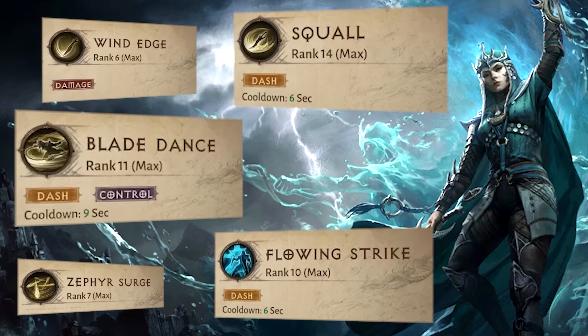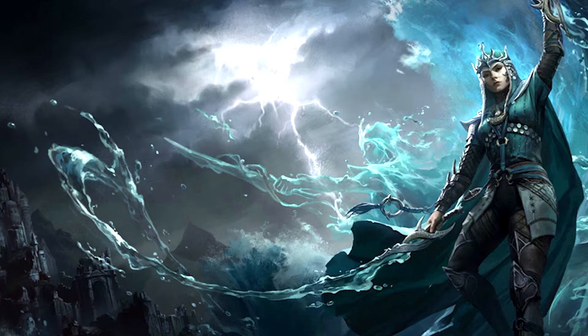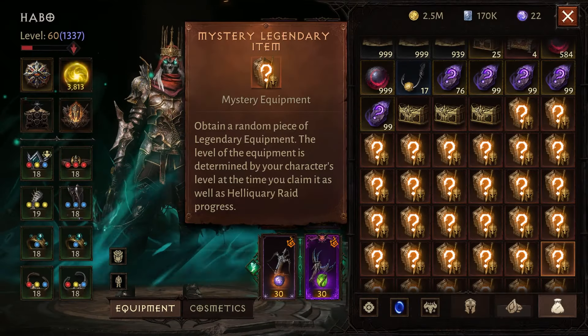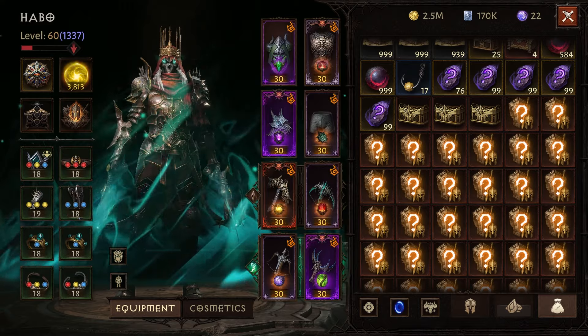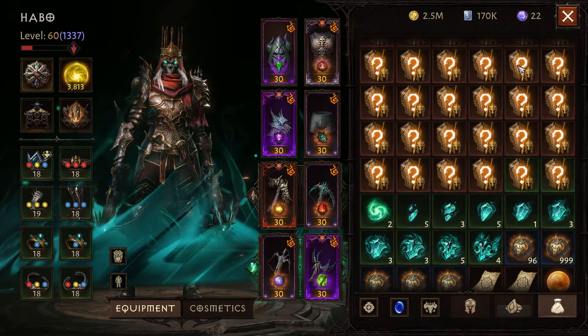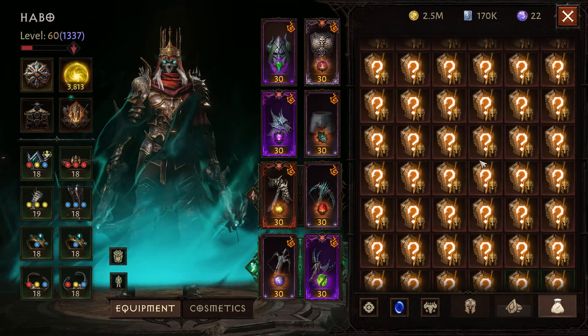Other than that, we can talk about a few things you can do to get some of the legendary items for Tempest right after the release. First, if you have mystery legendary items, use them after you class change to Tempest, and you will get a bunch of legendary items, depending on how many mystery equipment pieces you saved.